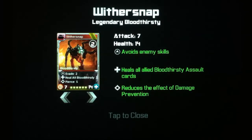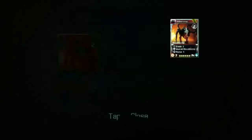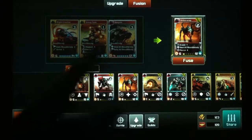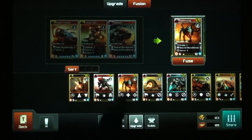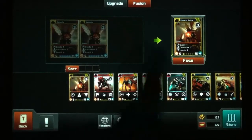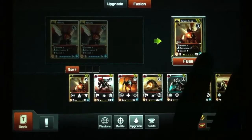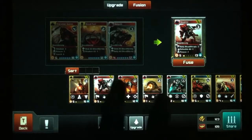Say I had a card like this against a person who had a citadel out — the Weakened 3 — the evade would kind of negate the weakened that happens. When I hear people talk about the Tempest Citadel they always talk about the Protect, but I think the Weakened is a sleeper hit too — it just brings you down to zero and you can't attack. The evade and Heal All Bloodthirsty means the card is healing itself — I think at least 16 or 17 when it gets quadded.